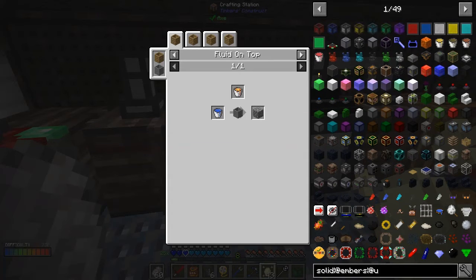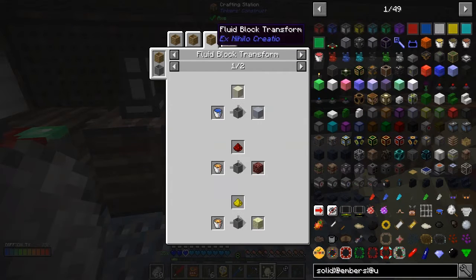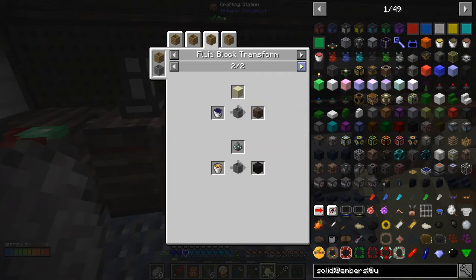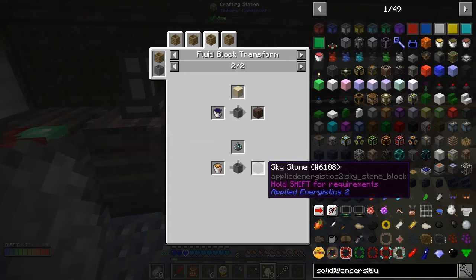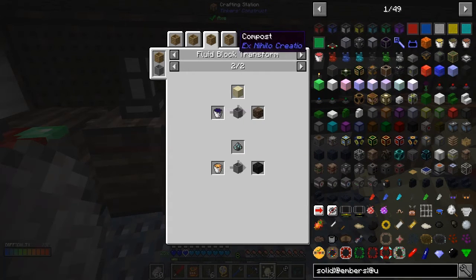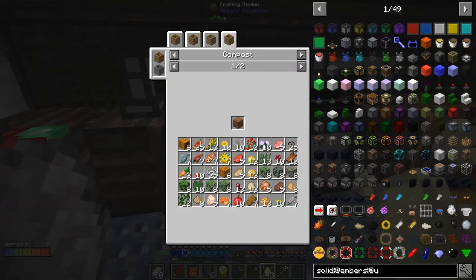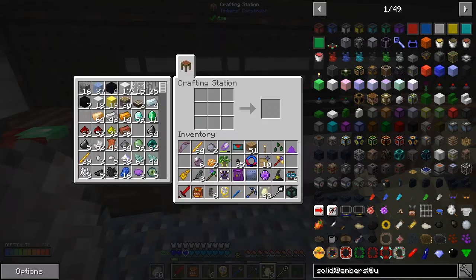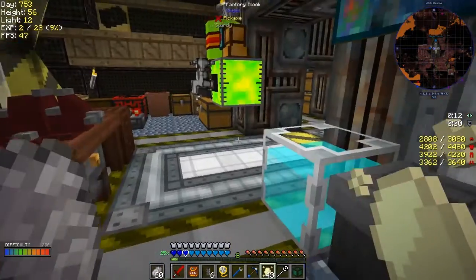Another thing you can do is make cobblestone with lava - fluid on top fluid transform. Witchy - yes, we've done that one. Here we can make end stone, end stone clay. Can you make soul sand and sky stone? That might be important for Applied Energistics. And of course you can make it by composting as well.